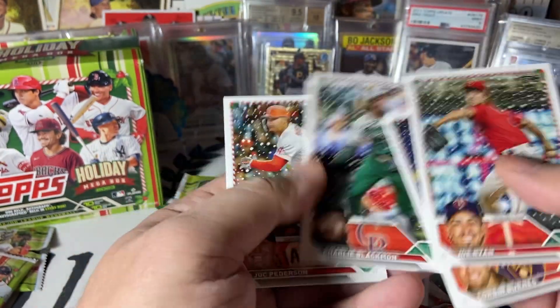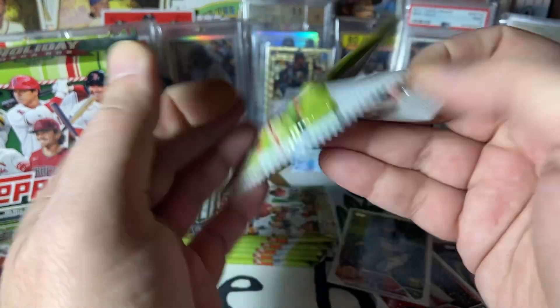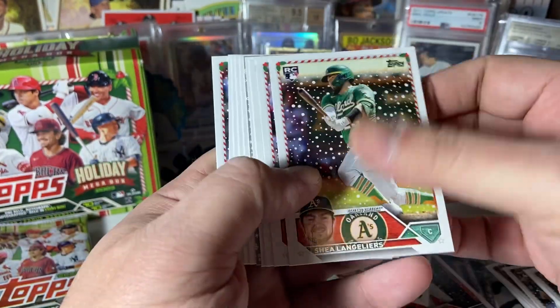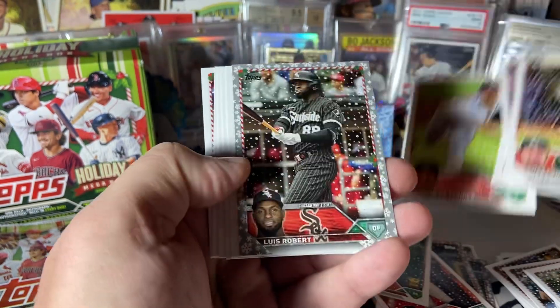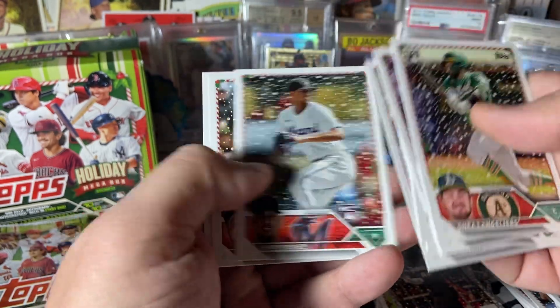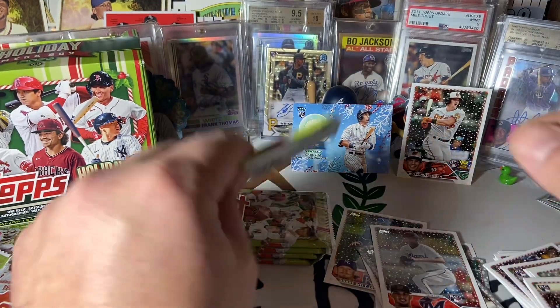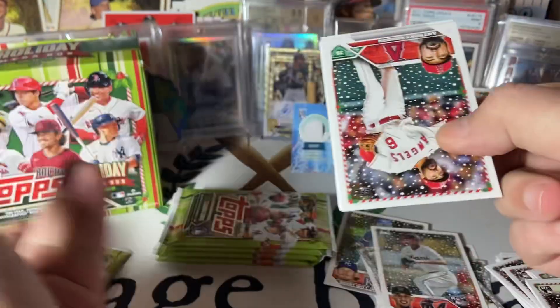Bobby Witt. Anyone else took any of these — find anything good? I saw Amio Tinney one time pull a Mike Trout auto out of one of these, so it is possible. That's Spencer Strider. PC card — Luba metallic. Perez rookie. These are just fun little rips. They're not going to break the budget. I think these are about 25 bucks a box.